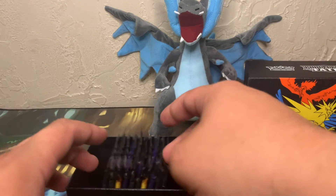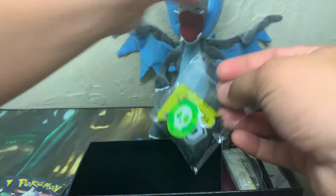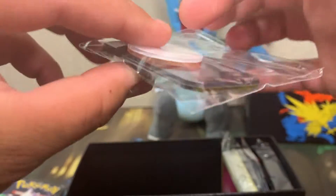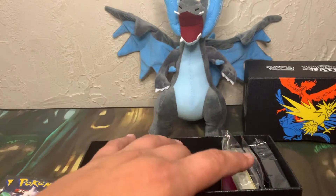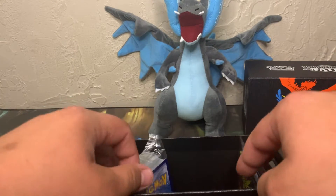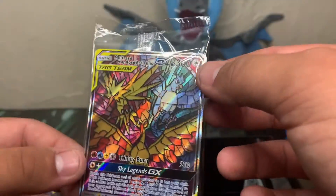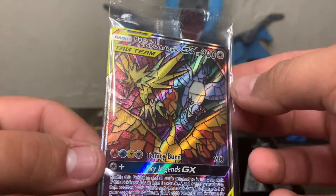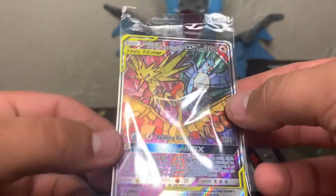So we got the dice, ten packs of Hidden Fates right here, your dividers, and you got the poison token, the burn token, and a GX tag team token — which lets you know if you've used your GX attack yet. The promo card, which is a — I think this is a shattered glass. This one actually looks really cool.